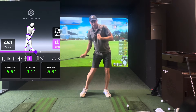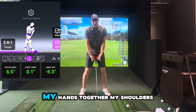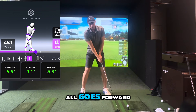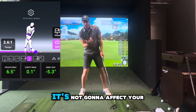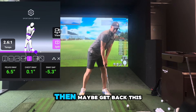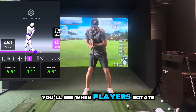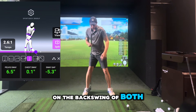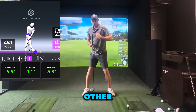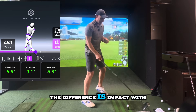What we're looking to do with the driver in particular is from here have more separation between your pelvis and your chest. Now that doesn't mean do this in the setup — if I put the ball in the middle of my stance and held it like that, my shoulders would be level because my right hand goes lower, right shoulder goes lower. We don't need to start like this; it's not going to affect your turn on the backswing. It should be fairly neutral in the setup for both irons and driver. You'll see when players rotate on the backswing for both clubs they'll be quite stacked — chest and pelvis over each other on the backswing.